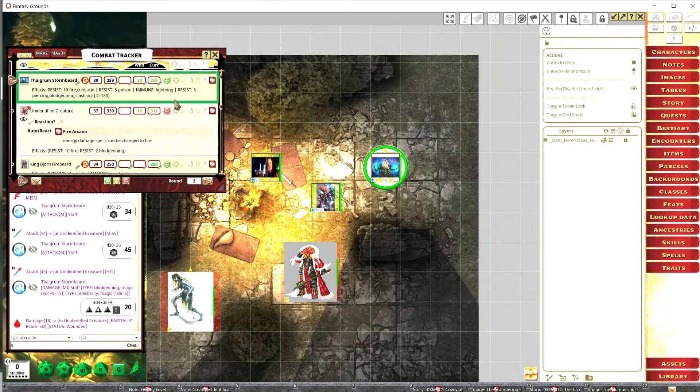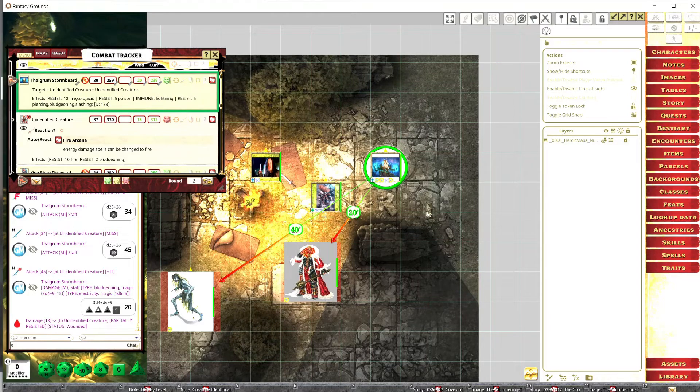I did 20 damage but this creature has a resistance of two to bludgeoning, so 18 went to wounds. It even shows the damage type — bludgeoning and magic. You can see the effects on the unidentified creature showing bludgeoning resistance right here. It's showing 'resist 2 bludgeoning' and the 18 went through. For hitting all enemies at once — like if there are 50 enemies on the board — just hit the dueling crossed-swords icon and it goes to all the enemies.